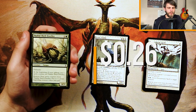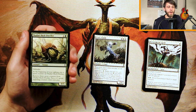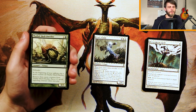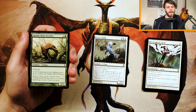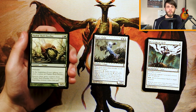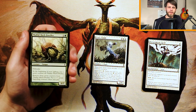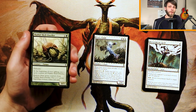Thallid Shell-Dweller is a 0/5 for one and a green with Defender. At the beginning of your upkeep, put a Spore Counter on it, and then remove three Spore Counters from it to put a 1/1 green Saproling creature token into play. This was a very heavy green-black mechanic where you put counters on things at the beginning of your upkeep and after a while start spitting out tokens — a really powerful deck if you can get the key pieces. This is obviously a backbone piece, and at common you'd hope to pick up a couple easily. If we find something later in the pack that pushes us into that strategy, this is definitely the card we'd hope to wheel.